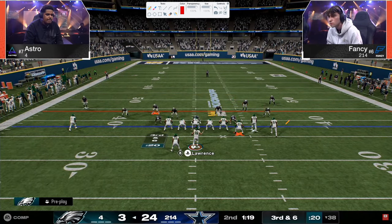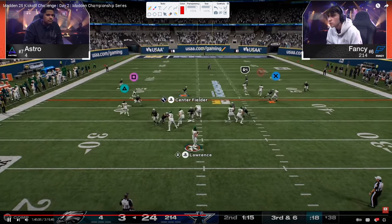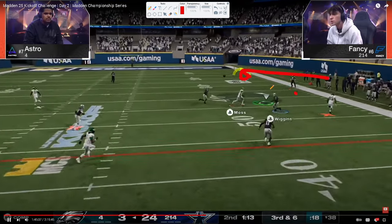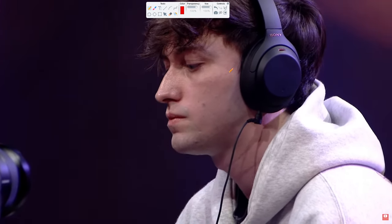Double corner — why go to a double corner here? He's anticipating Fancy switch sticking onto the corner, and then he's going to try to throw the safety route. So what does Fancy do? He switch sticks onto the safety and takes that away. That was probably a cloud flat — it might not have been a soft squat there. He might have been clouding the entire time.